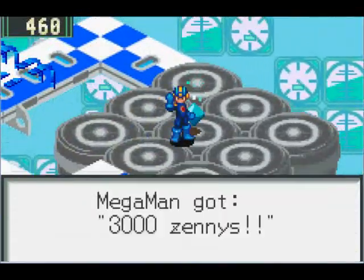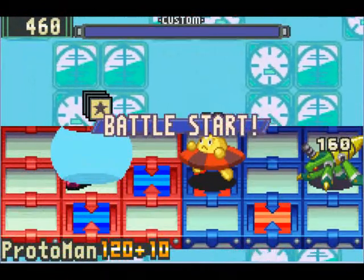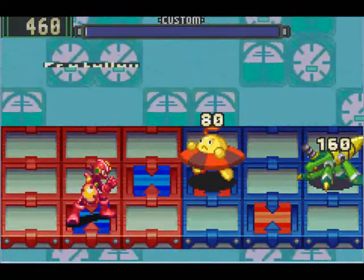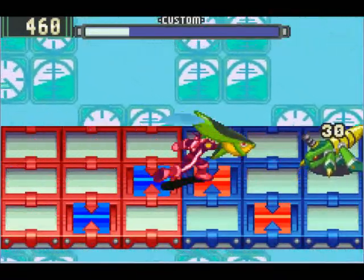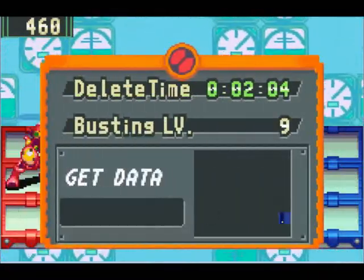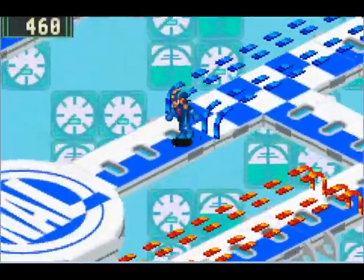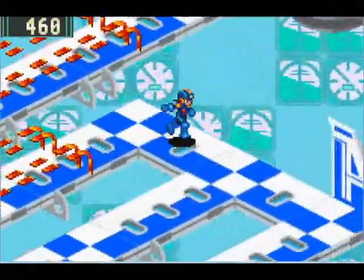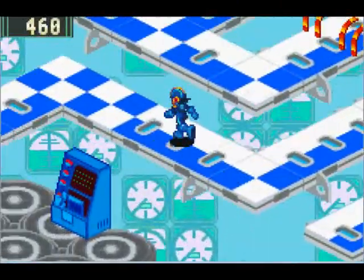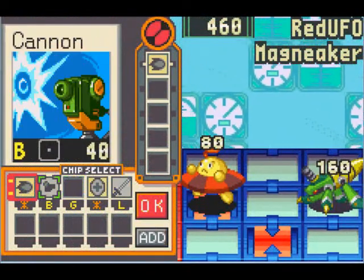All right, so... Red UFO — that's the chip we want. That's the virus we want for the Catcher chip, rather. Just take them out like so, and hope that they drop their chip. Yes, Catcher N! Of course, it could also be a Catcher T chip — I'm not entirely sure. It's been so long since I've played this game, I don't even know anymore.